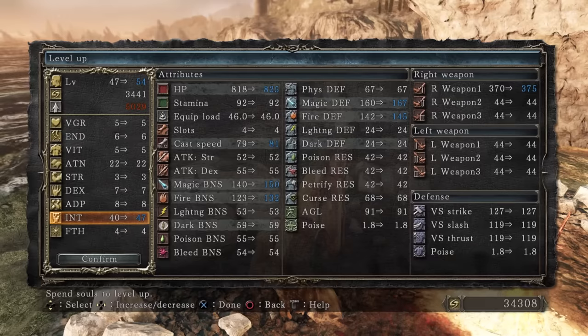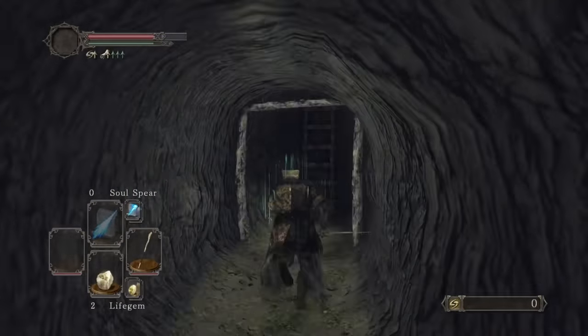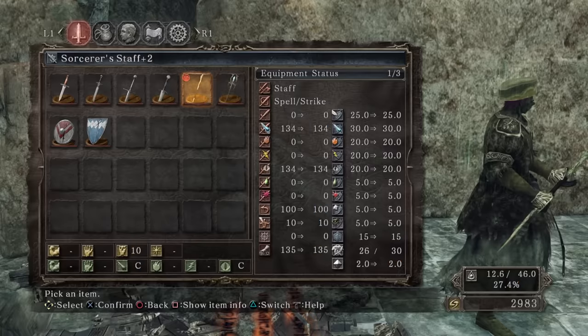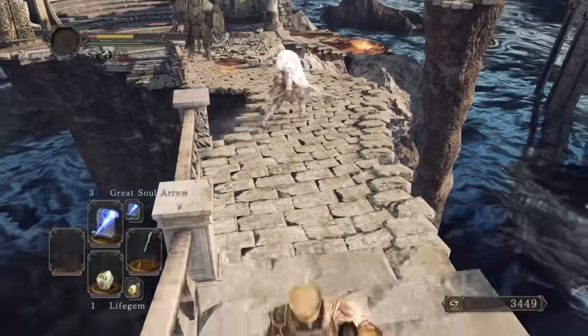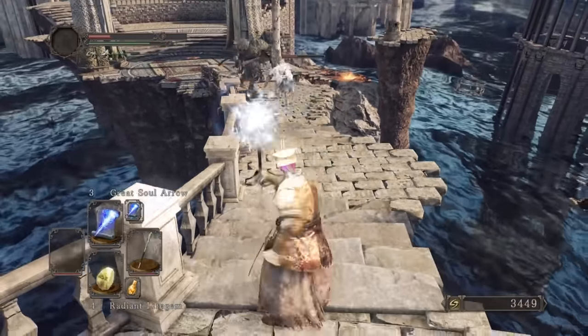We get up to 47 Intelligence, but more importantly, we can get the best staff in the game right here in Brightstone Cove. We just have to kill this mimic for the Staff of Wisdom, but we need 50 Intelligence. I decided to use Najka's Soul — it can be traded for a spell called Soul Shower, but it's total toss, so I don't mind missing out on it.